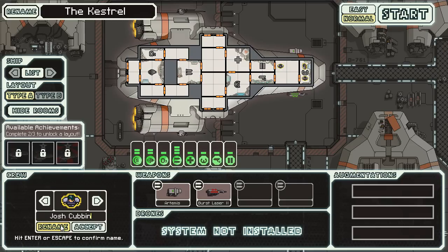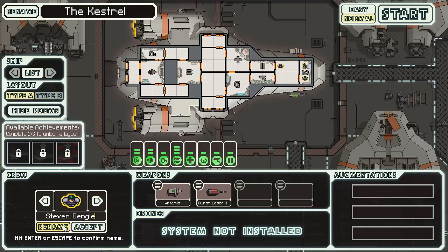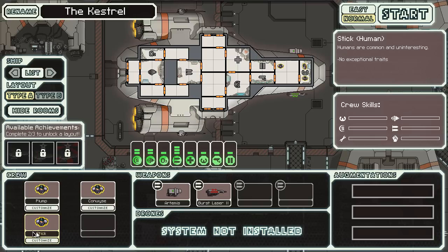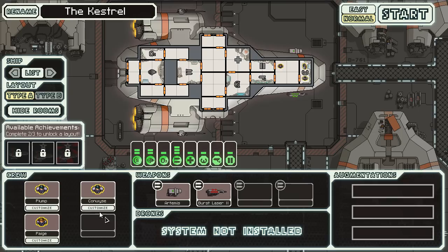We can customize our crew. This will be me — the old Plumpster here. You should be able to guess who this is — this is going to be Conwise, the guy who donated for this game. I wanted to make sure I spelled the name right — that would be quite embarrassing. And this last person here is going to be Page. So Page, Plump, and Conwise will start off this journey.